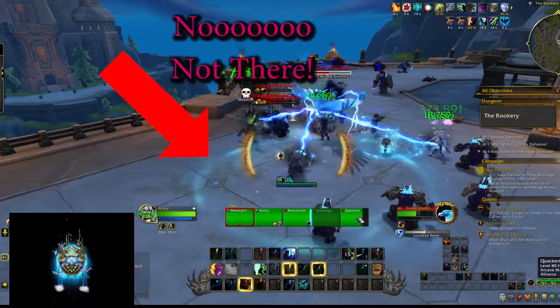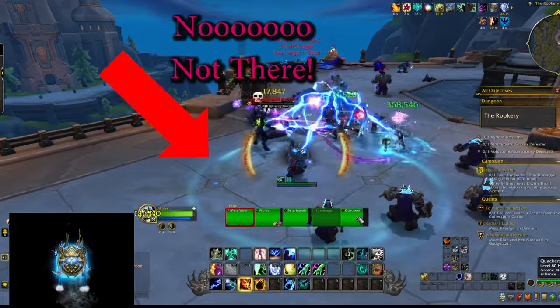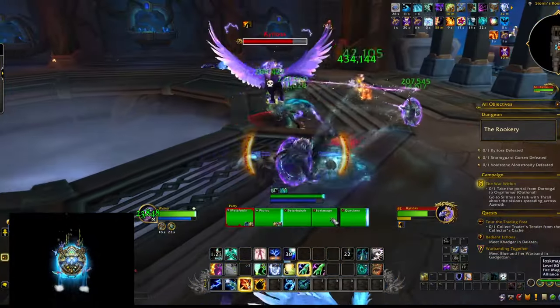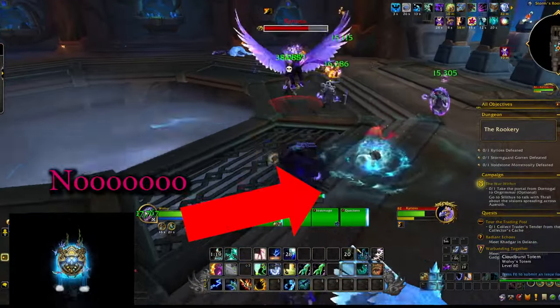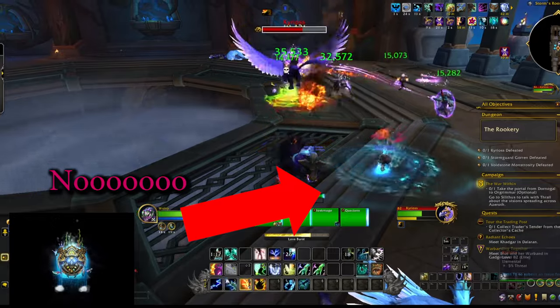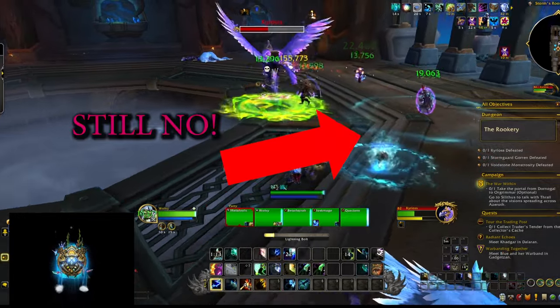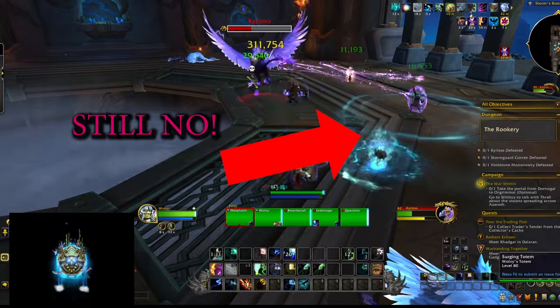Quite often it will decide to put the Healing Rain somewhere, and that somewhere happens to be exactly where you don't want it to be. That doesn't happen all the time, but when it happens it feels really bad because you're doing no healing and no damage with your Healing Rains.